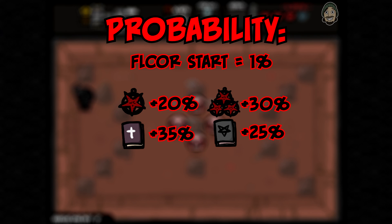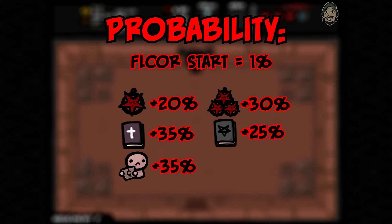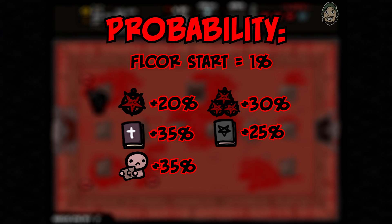However, Judas doesn't benefit from the Book of Belial bonus, so you don't get an automatic 25% bonus for starting as Judas. Another factor that can play into your probability is beggars. Both Judgy and the shell game beggar can be killed and provide a 35% bonus for that floor. This doesn't add up for each beggar you kill, so the total benefit from beggars can only be a 35% bonus probability.